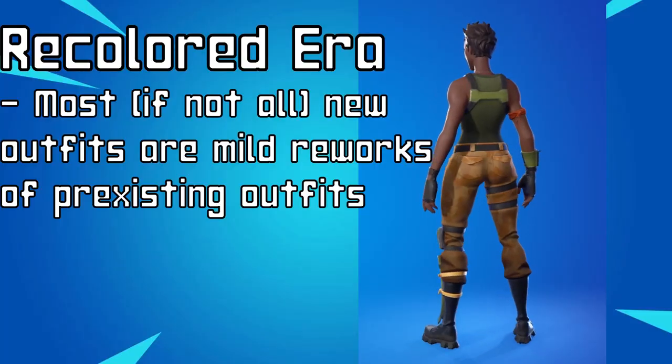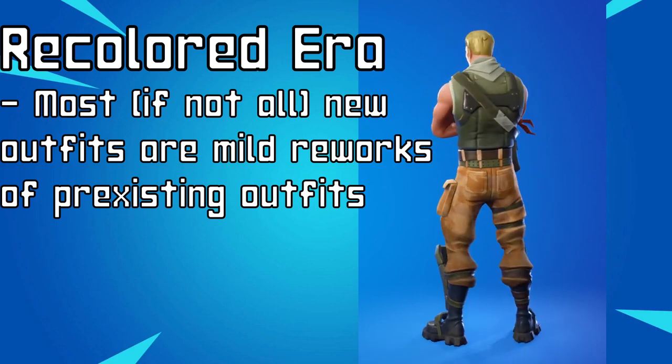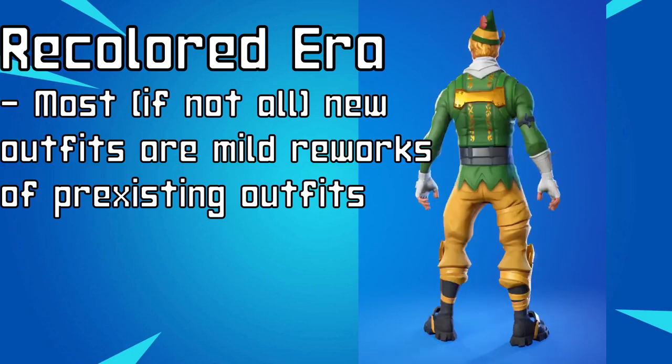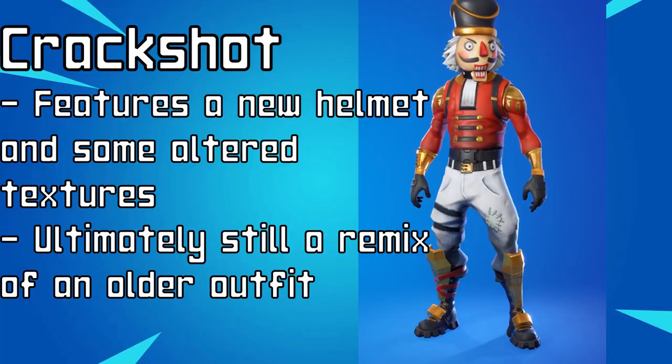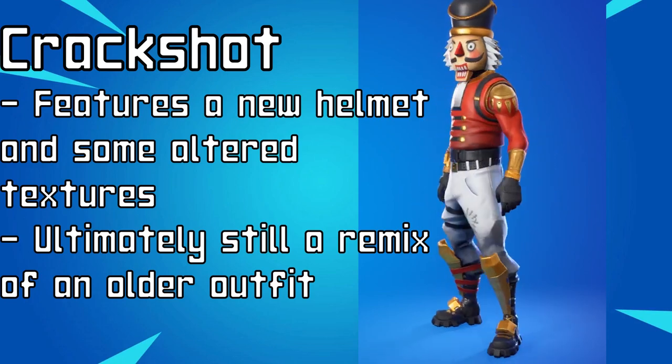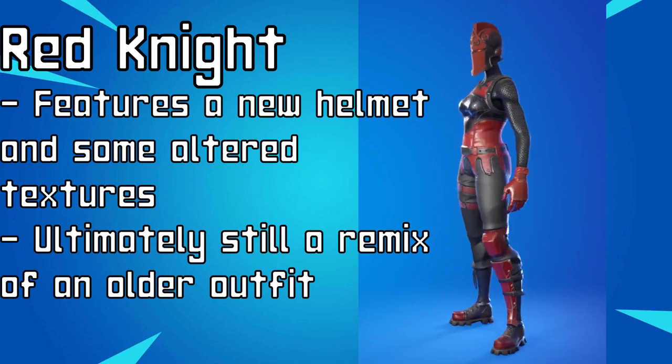A lot of the design philosophies present were a little bit too pervasive throughout the seasons, so I think it leads to a lot of skins being a little bland and uninspired. Speaking of bland and uninspired, we begin our discussion with the first ever era of Fortnite design philosophy: the Recolored Era, spanning from Chapter 1, Season 1 to Chapter 1, Season 3. Pretty much every single outfit in this era is a recolor of another, or a retexturing of another outfit. Most of the major differences between outfits amount to things like helmets or different pieces of gear on the body — mostly just surface texture changes. The most dramatically altered outfits in Season 1 are Crackshot and Red Knight, who both require a little bit more modeling work, but ultimately are just recolors with extra accessories.